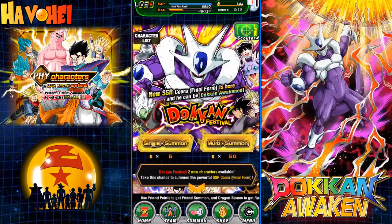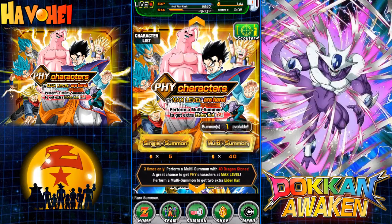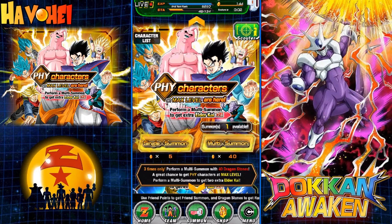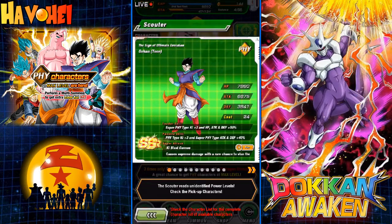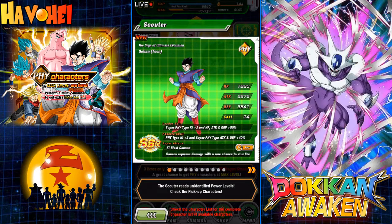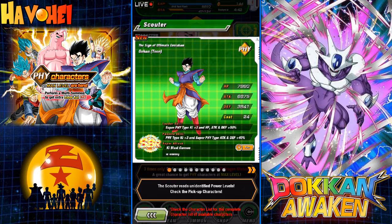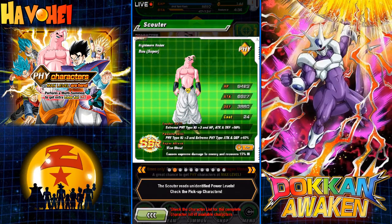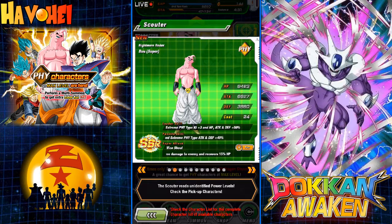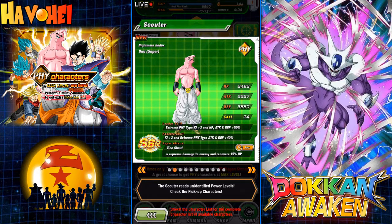We're going to summon now off of this banner here. I've already done two of the discounted pulls and got hot garbage - nothing off of those. We're going to use 90 stones. I'll do the last discounted one and then one more, and hopefully pull Super Buu. It'll be great to pull him because when Physical Gotenks comes out, this is a great card to have since he provides that passive of plus three to super type and attack and defense 40%. This card does the same thing - plus three to extreme physical types and attack and defense 40%. Major, major support unit. Really amazing.